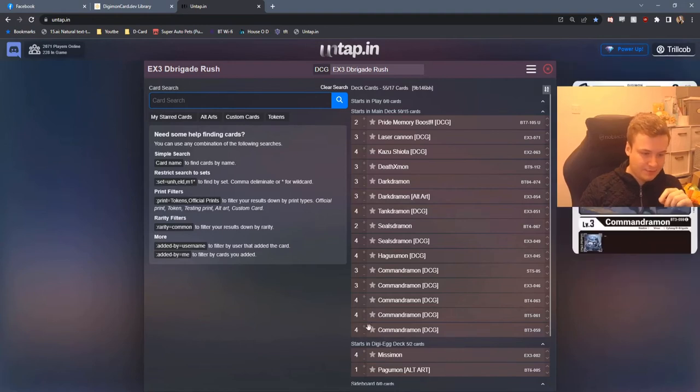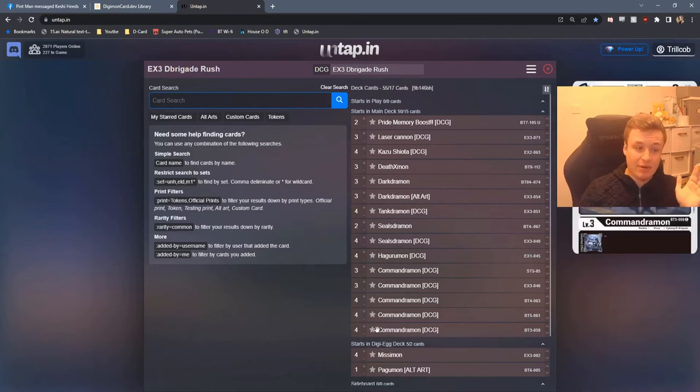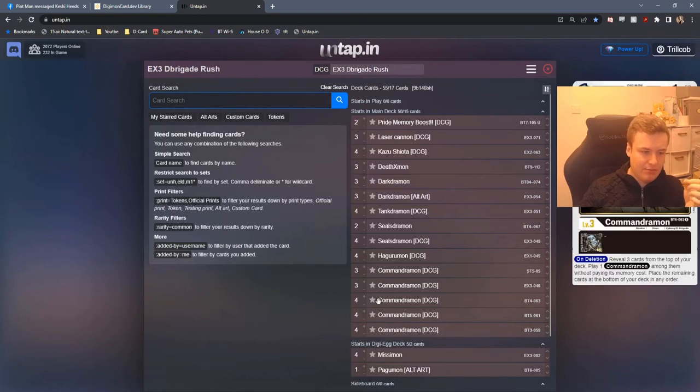Going through the deck: we've got Commandermon at 2-cost, best boy, 3k — quite powerful. We've got the Blocker Commandermon at 4, one of the best things to play on board. We've got the greatest card in the deck, the Omnimon-slash-Commandermon. You know what it does — top 3 from deck, lets you play a Commandermon for free. We are running about 18 Commandermon in the list so the odds are pretty high we're going to hit this every time.